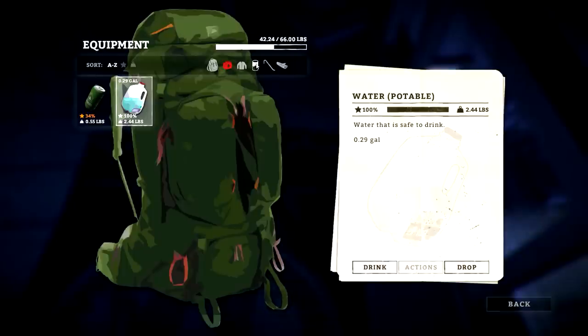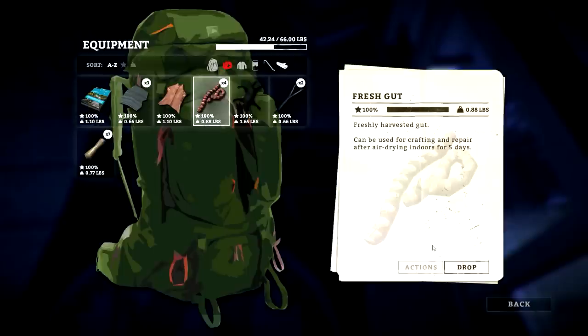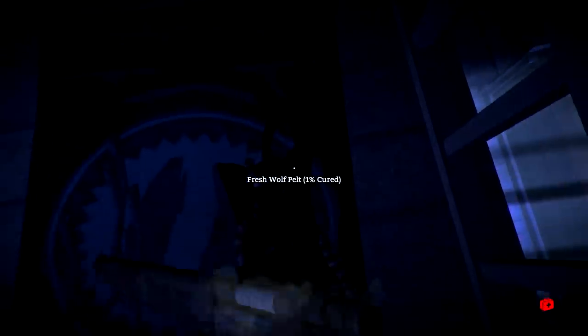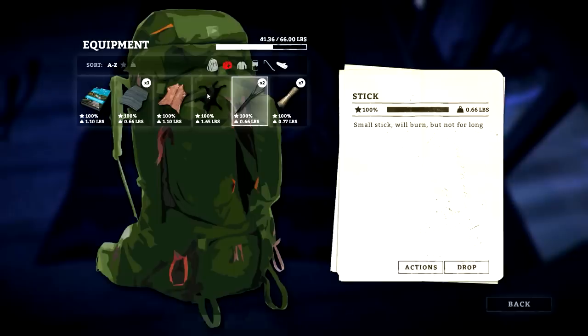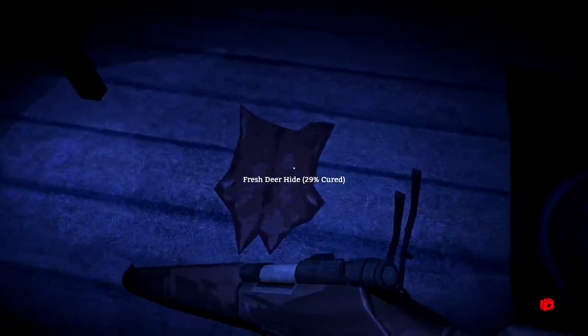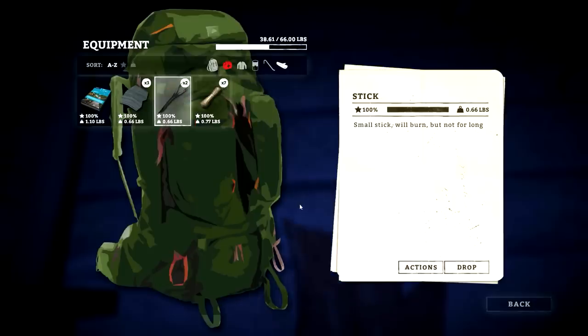I should have dropped those other items to cure — I was thinking more survival than crafting. Let's drop all these. I didn't mean to drop my wolf pelt on top of that — I like to keep things a little separated so I can see the cure time easily. I got a deer hide here — I'll put this one next to it. It needs to cure also.